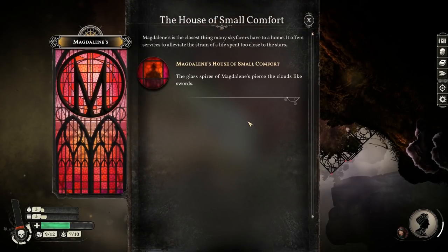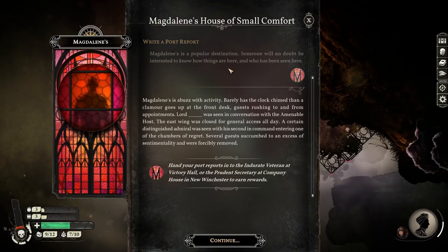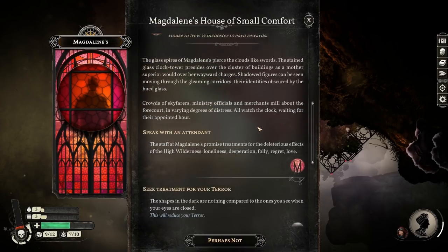By the House of Small Comfort - Magdalene's. It offers services to alleviate the strain of a life spent too close to the stars. Basically, it's a brothel. The glass bar of Magdalene's pierces the clouds like swords. The stained glass clock tower presides over a cluster of buildings as the Mother Superior would over her wayward charges. Let's write the port report first. It's a buzz with activity - barely as the clock chimed, a clamour goes up at the front desk, guests rushing to and from appointments.